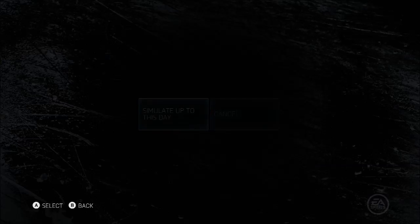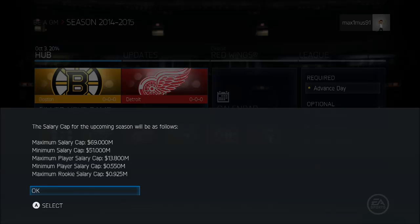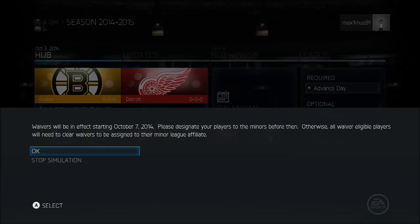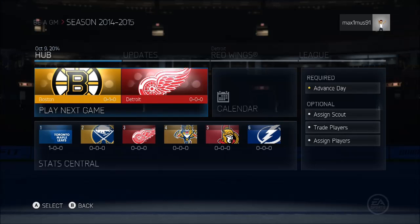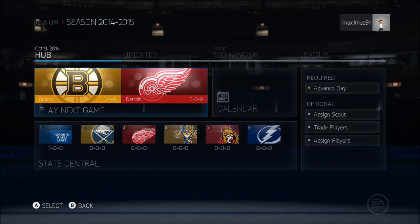Update hub. Alright, so sim to next game. Under the cap. Alright, so here we go — first game. This is it.